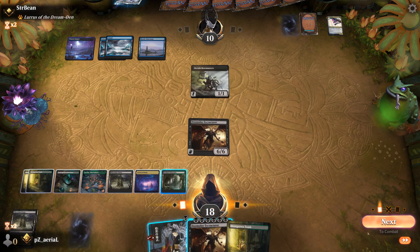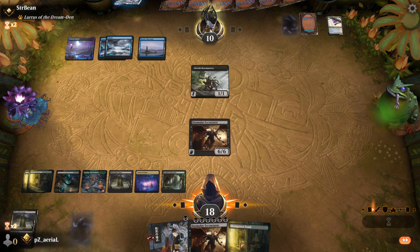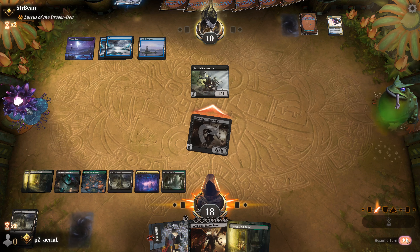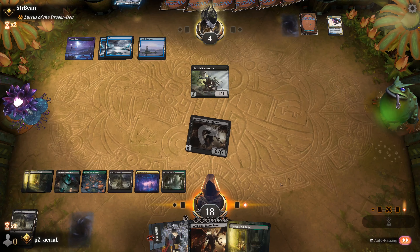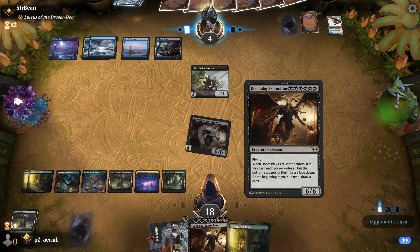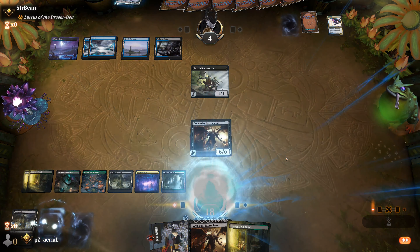We swing in with the Excruciator and then take our decking. We came somewhat close — they had counter magic for the first Altar of Dementia. It was a brittle line but sometimes you just have to slam six black mana into a demon. They win on my upkeep — well-played, opponent. I died to my own mill.